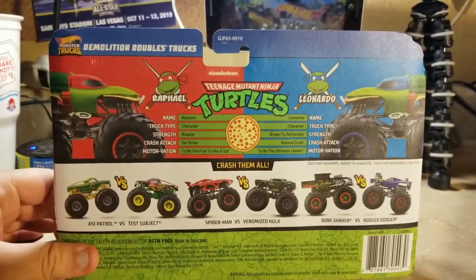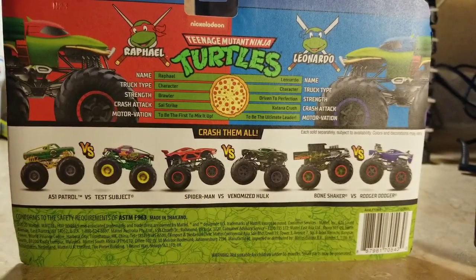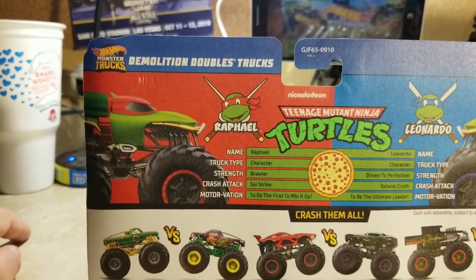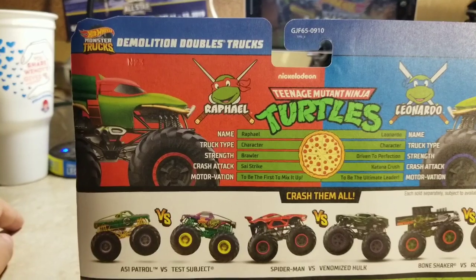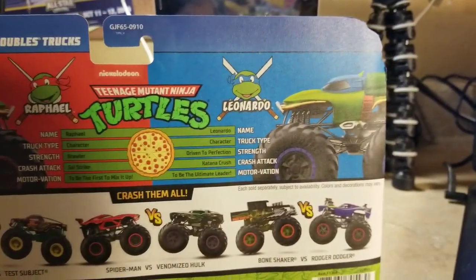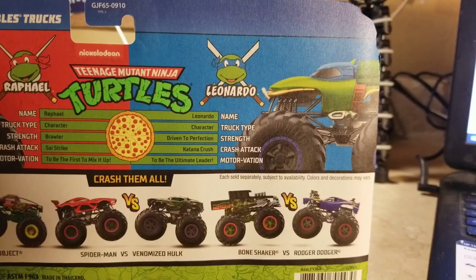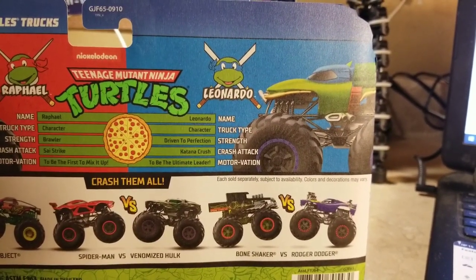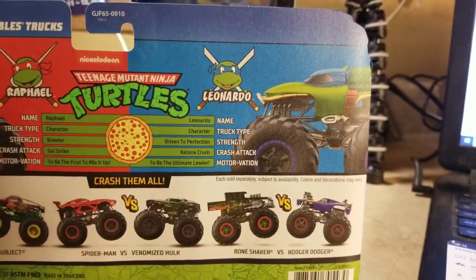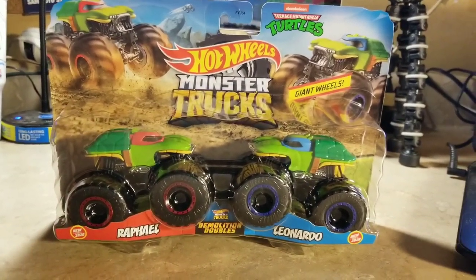Here's the back of the packaging — and hey, it's got a pizza on it, that's a nice touch! There's a stats card: Rafael — truck type: character, strength: brawler, crash attack: size strike, motivation: to be the first to mix it up. And for Leonardo — truck type: character, strength: driven to perfection, crash attack: katana crush, motivation: to be the ultimate leader.